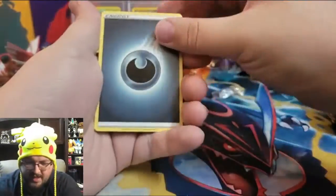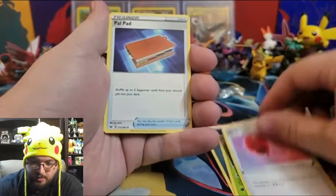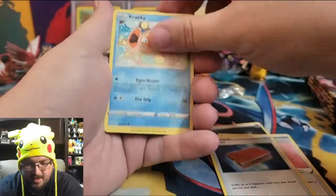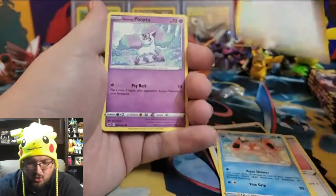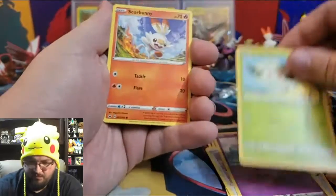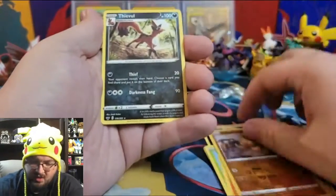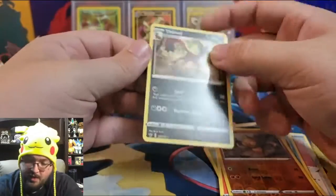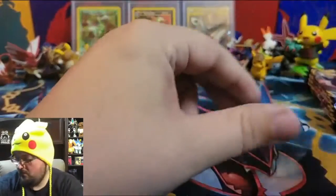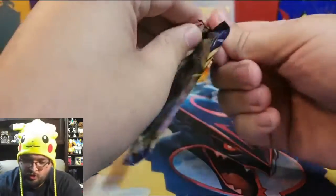Pack twenty-two: Dark Energy, Eldegoss, Creepy Balloon, Pal Pad, Krabby, Minccino, Galarian Ponyta, Cottonee, Scorbunny, reverse holo Baltoy, and a non-holographic Flapple. Interesting card, interesting time — next pack!